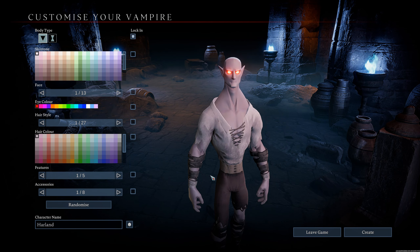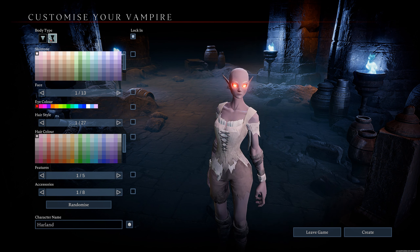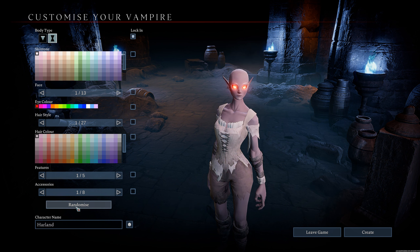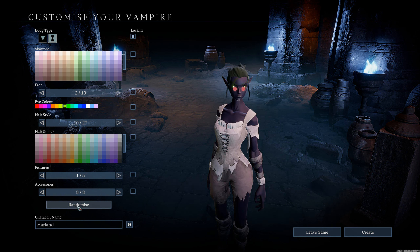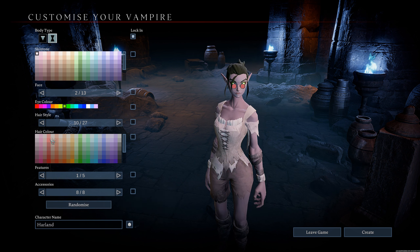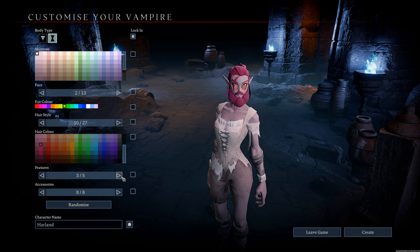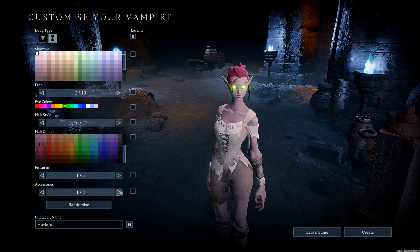So let's take a look firstly at what you can do in this game. The most important part: the character creation screen. Here you can choose your body type — male or female — you can randomise to get a random character set up, or you can edit things like the skin tone, eye colour, hair colour, and change the features around on your vampire as well. This doesn't affect anything in the game other than just what you see as you play.